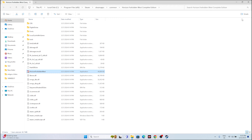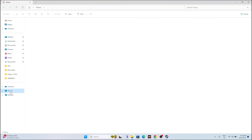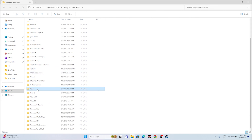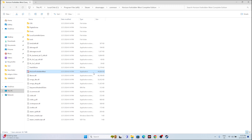Apart from the shortcut, you can also navigate to the installation folder manually. Go to This PC, go to Local Disk C, go to Program Files x86, go to Steam, go to SteamApps, go to Common, and navigate to Horizon Forbidden West Complete Edition. Open this folder and you have the application. You can launch the game from either method — the Steam shortcut or navigating via File Explorer. If that doesn't work, move to the next step.